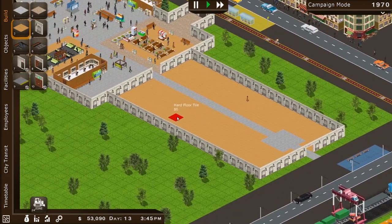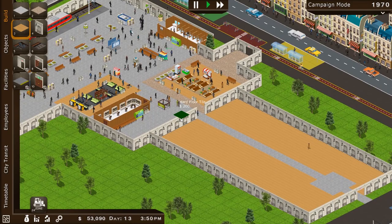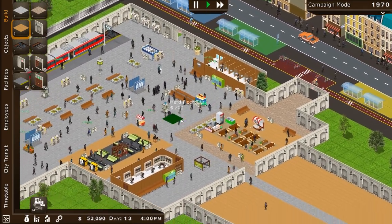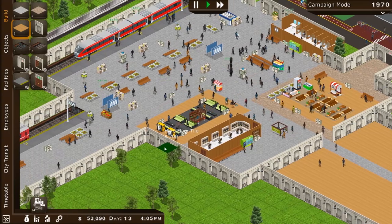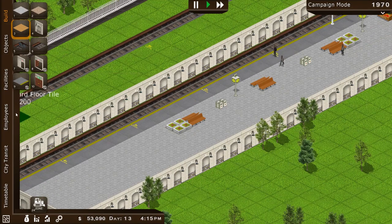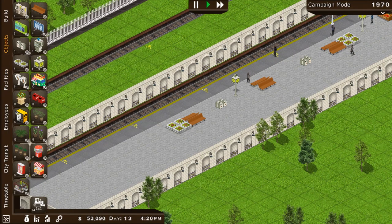There we go. Wow, look at that — nice addition to what we've got. Beautiful. Everything's looking good — I don't see a lot of trash. Trains are coming in like crazy. We better extend down here a little bit and make things look a little nicer with what we've got new.